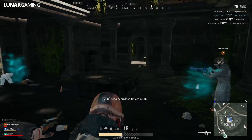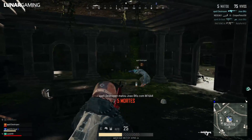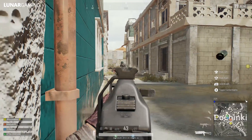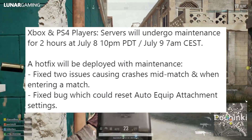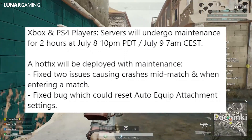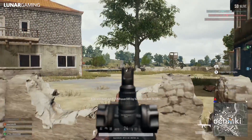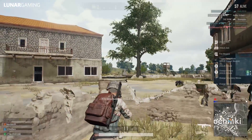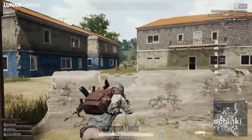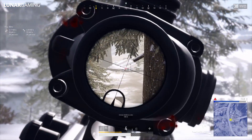The Xbox and PlayStation 4 servers will be down later today for 2 hours at 10pm Pacific time, that's around 6am tomorrow morning in the UK. Here are the two fixes being applied in that time: fixed two issues causing crashes mid-match and when entering a match, and fixed a bug that could reset auto equip attachment settings. It's not a huge update but is an important one, especially with those crashes causing a lot of problems for players, and that fix is on both Xbox and PlayStation 4.